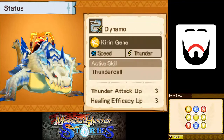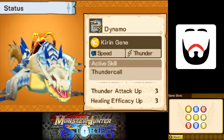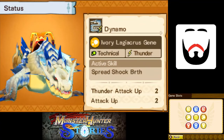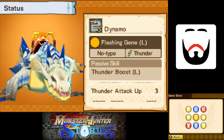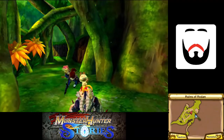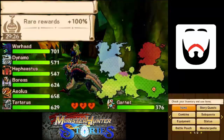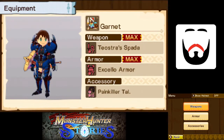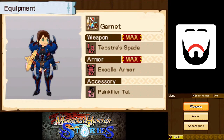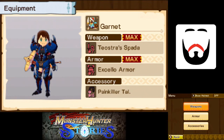I finally got Thunder Call on this guy. That's nice. We've got Thunder Scale and Spread Shock Breath and just generally great stuff. Dynamo is really good right now. We've just got Tartarus out because he's faster. We are wearing Excello armor.